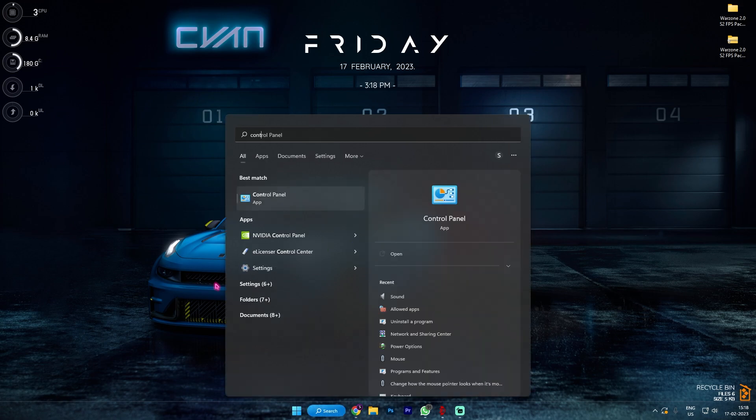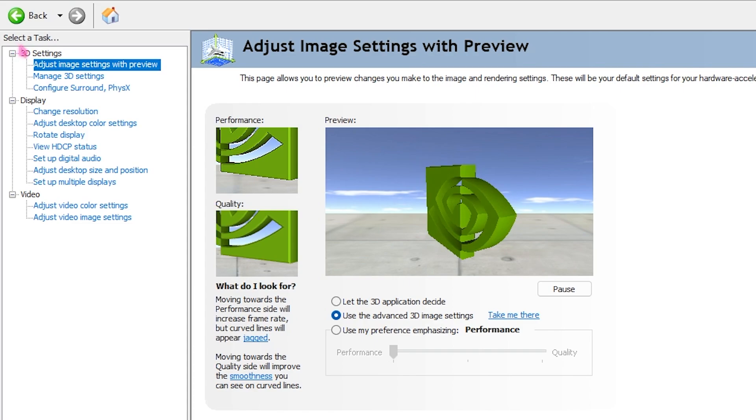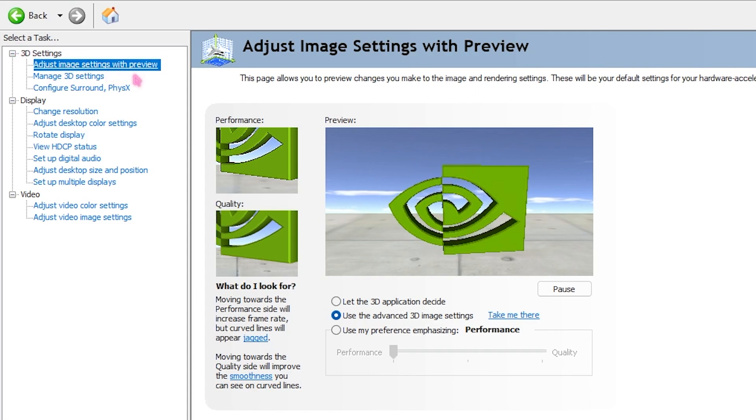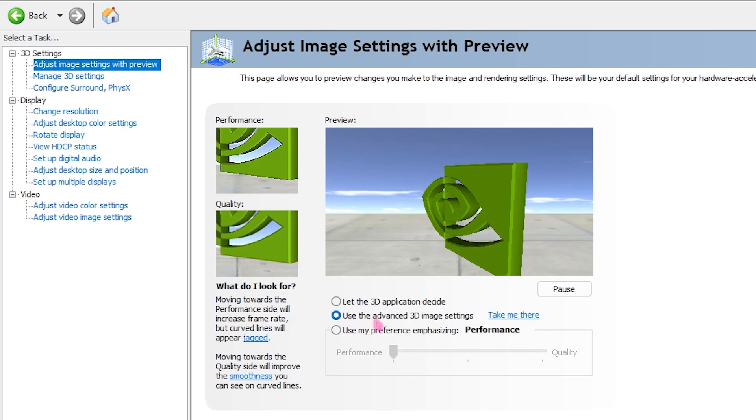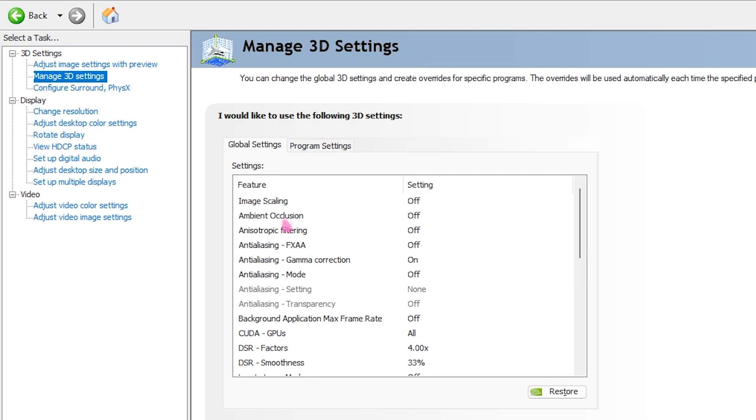Alternatively, you can search for Control Panel and select NVIDIA Control Panel. Once you're here, go under 3D Settings, go into Adjust Image Settings with Preview, and make sure to select Use the Advanced 3D Image Settings. Then go into Manage 3D Settings and copy the same settings as I have shown on screen.